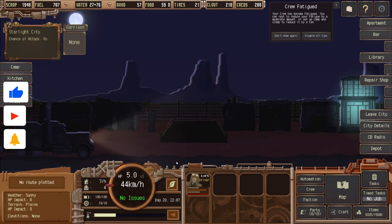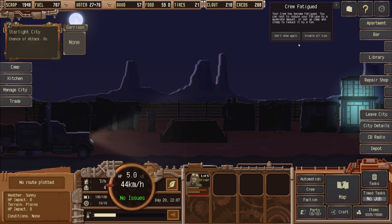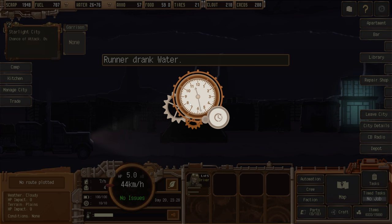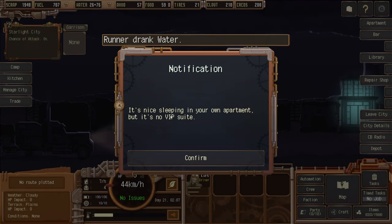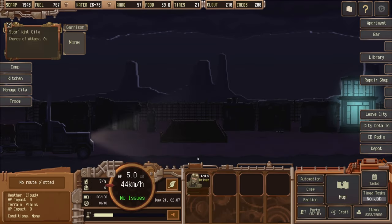Here we go, we're in Starlight City, which we currently own. Runner is fatigued, so first things first, let's go to the apartment and drink some water. It's nice sleeping in your own apartment, but it's no VIP suite — can't have everything, right?